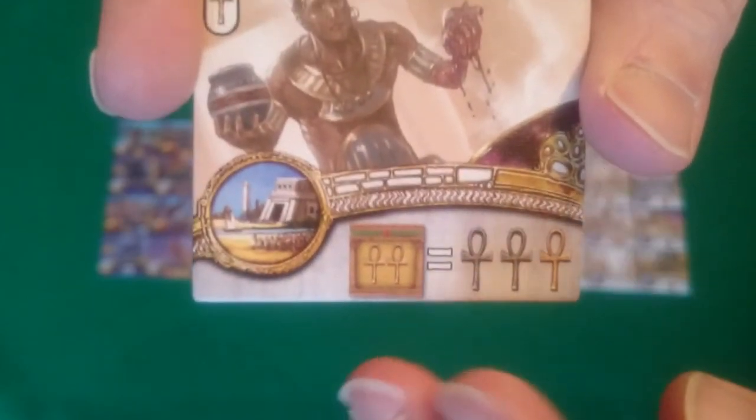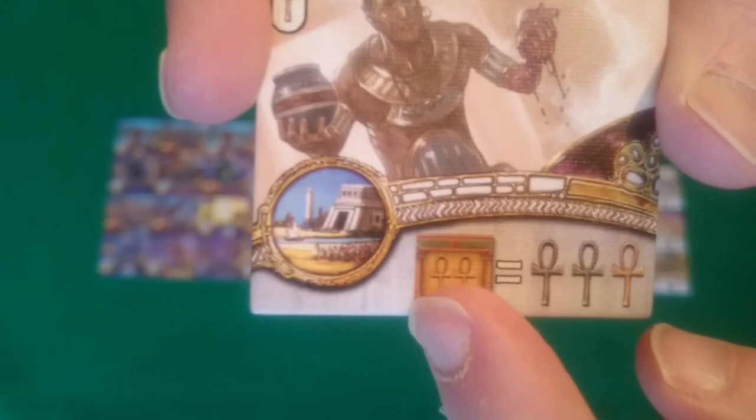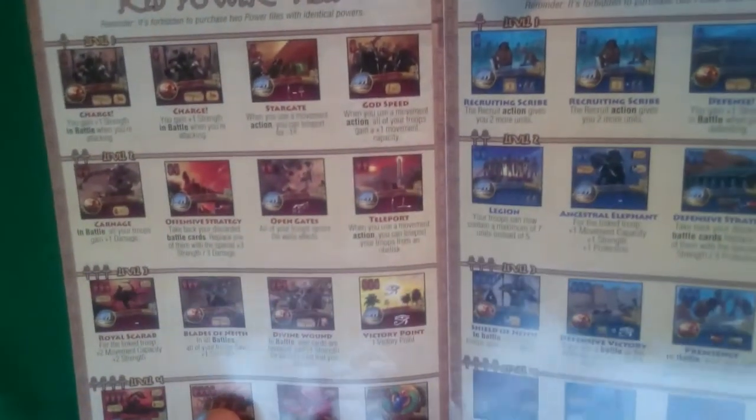I'm not going to go through all the power tiles, but for instance one of them says that when you pray, rather than getting 2 prayer points you would get 3 prayer points. The game does come with a leaflet that gives you a rundown of all the different power tiles, telling you what they're called and what they do.